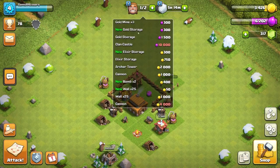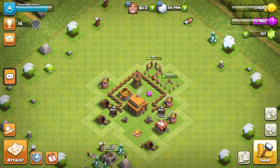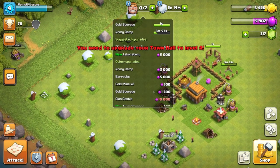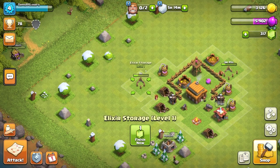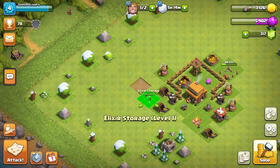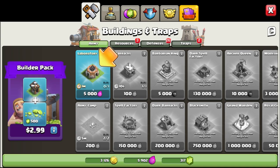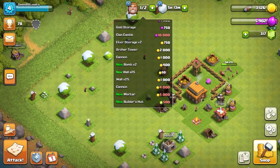All right, let's just take 10 seconds — okay, got that. That's gonna take four minutes and I cannot gem it. All right, laboratory — let's see, is there anything else really? I guess upgrade the walls.